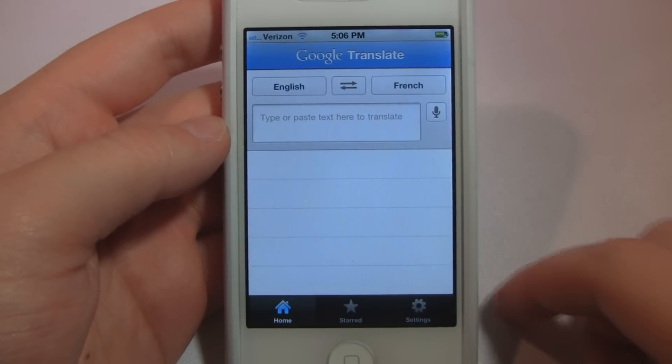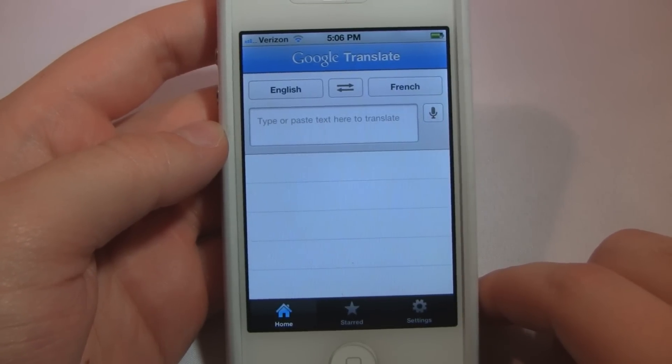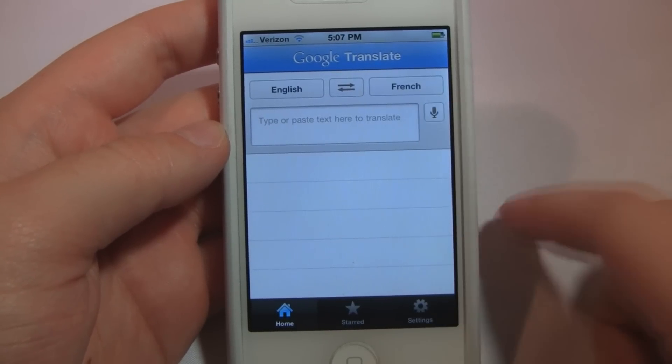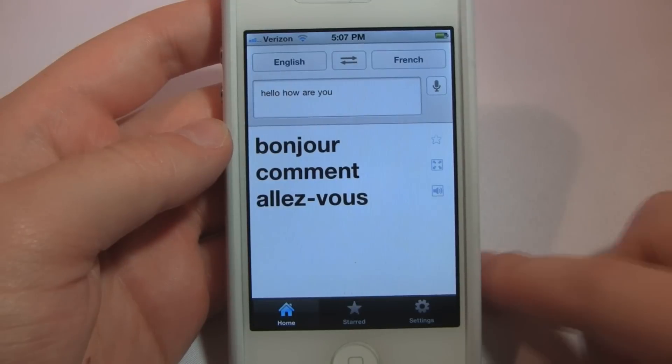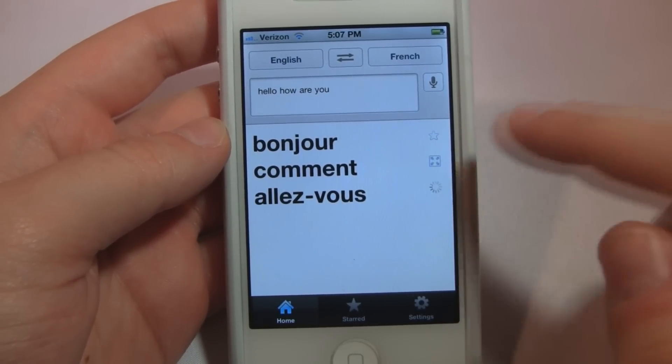The next app in this review is Google Translate. This app is free in the App Store, and essentially what it allows you to do is have a pocket translator anytime and anywhere for nearly any language you could imagine. You can type in any text you want to, but you can also speak to your device — 'Hello, how are you?' — and it will simply translate it in like two or three seconds, really simplistic. You can even have it spoken to you.